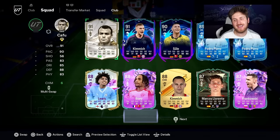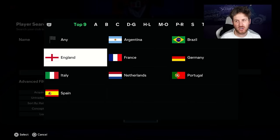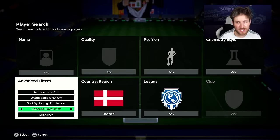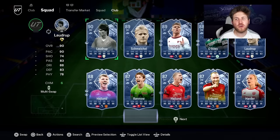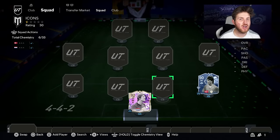At right back is a player I think is actually one of the most underrated icons in the entire game — a Danish icon. His name is Loud Drop, the 90-rated icon. He's an amazing player for anyone's team and he was the best right back that we got.